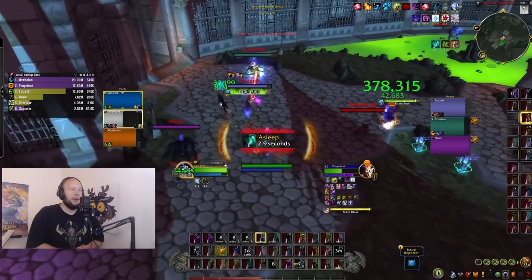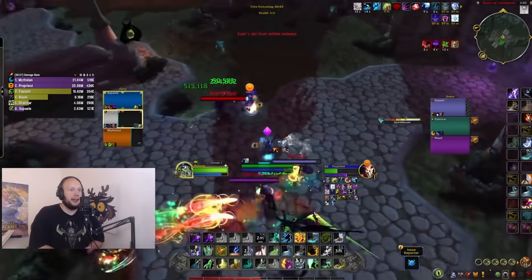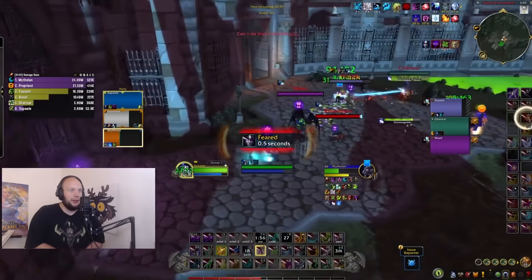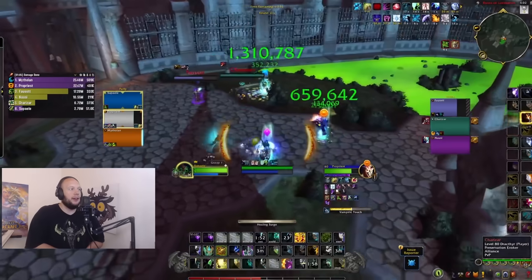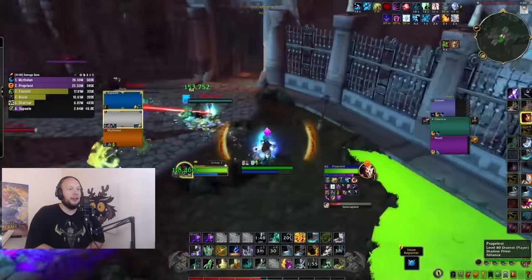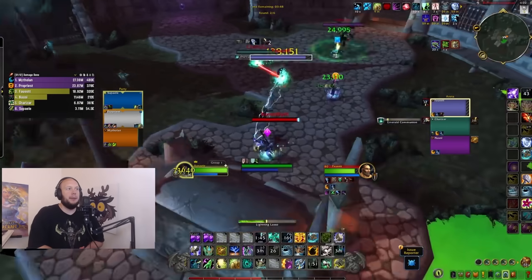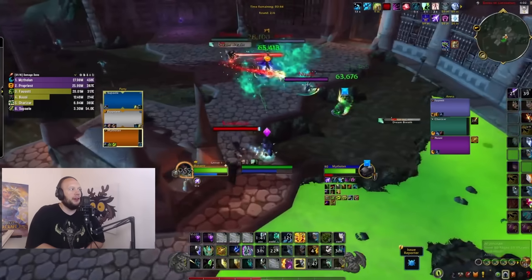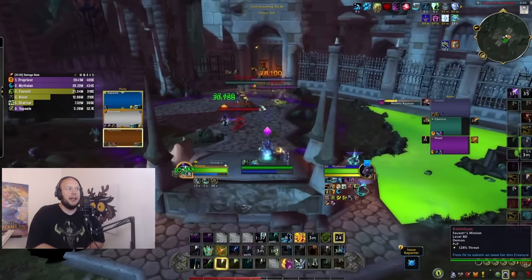Sleepwalk is an enemy crowd control that this Evoker has, and I should be using Tremor Totem more frequently when it lands, but I'm playing on the beta with no add-ons and I'm a bit rusty in terms of where to look on my screen for that information. I see a stun on the Evoker into a Cyclone — I'm going to hex his trinket. Shaman, it's the whole package: you've got CC, you've got damage. We've hexed up the healer, stunned up the Warlock, and taken two members out of the competition, but we're still struggling to get pressure going.